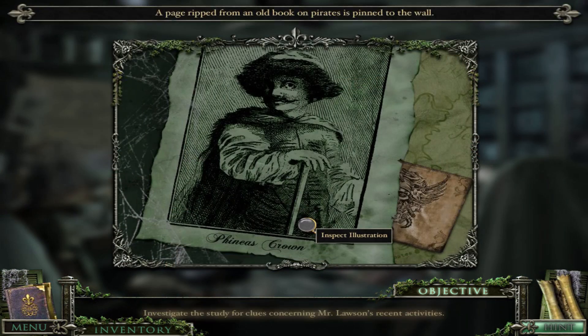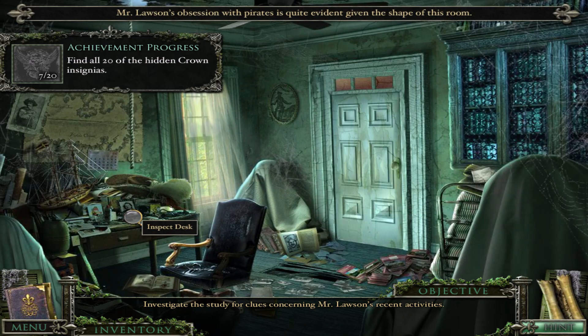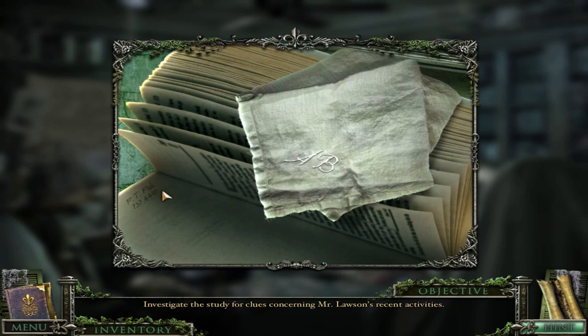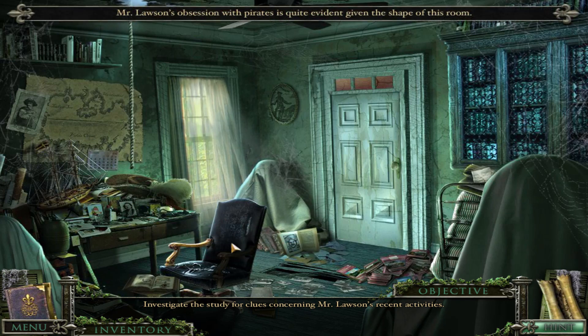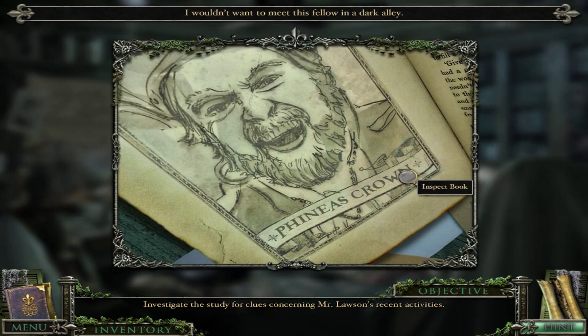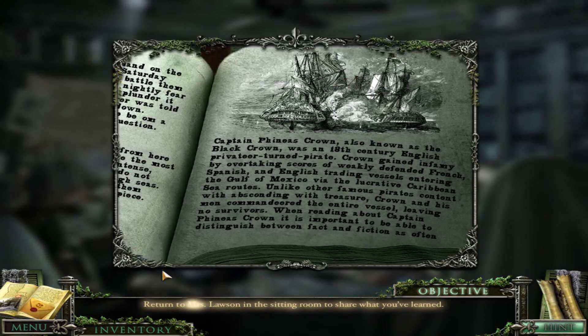And now, behind this page, is another crown insignia. And then on this napkin is someone with initials A.B., who was here recently. And there's a little phone number down there - 737-4410 for F.T. Fish. I wonder if that might come in handy later. But get a load of this room - probably the junkiest room in the house. No wonder they didn't use this for a bedroom and instead just as a study. But you can open the door and then leave.